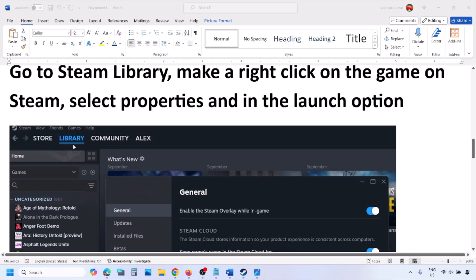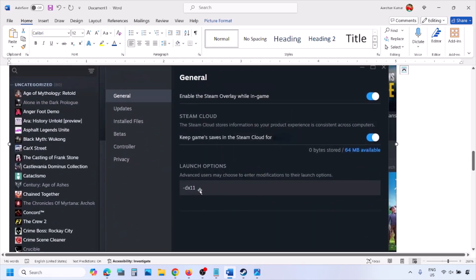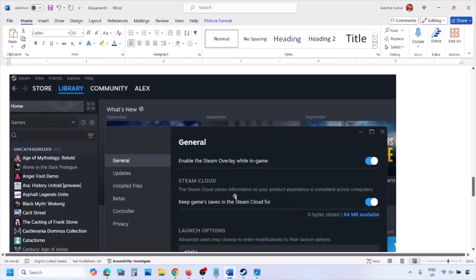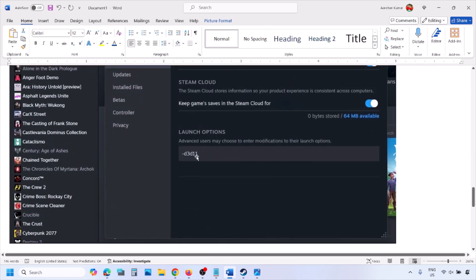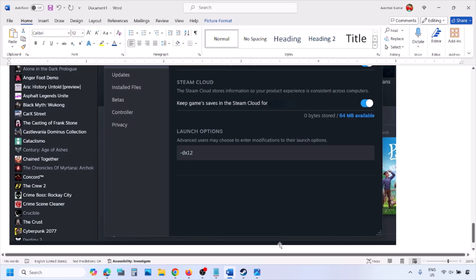Go to Steam library, right-click on your game, select Properties, and in the launch option type in -dx11. Launch the game and check. If that does not work, type in -d3d11 and check. Still not working, type in -dx12, launch the game, and check.